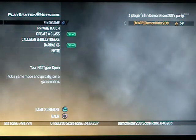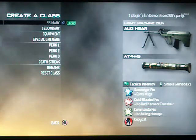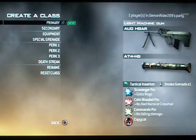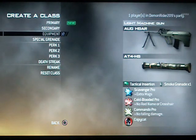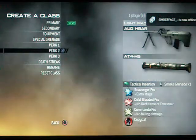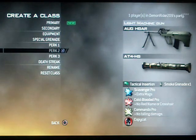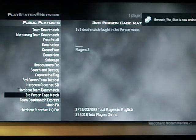So first, you're going to need to create a class with a light machine gun — doesn't matter which one — a rocket launcher, preferably the AT4, and tactical insertion. You should probably put Scavenger on, and of course Cold Blooded. That's pretty much it for the class; you don't need anything else besides all that.